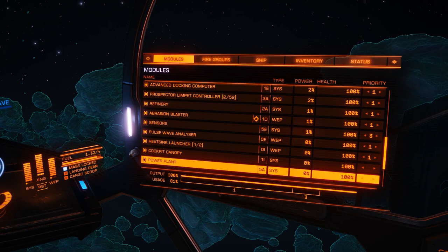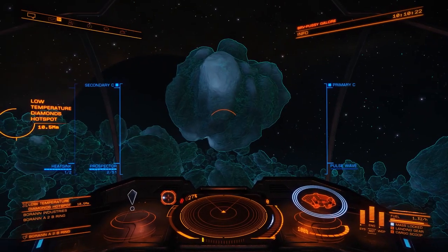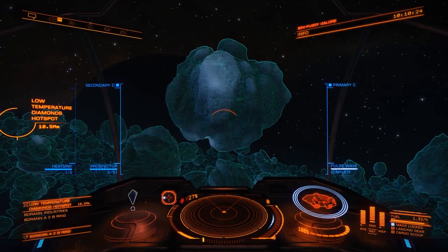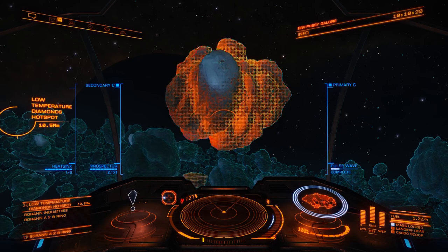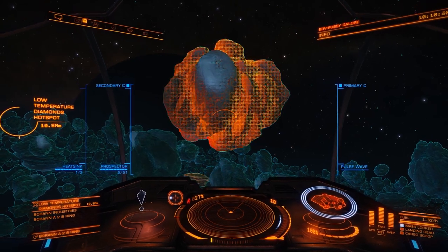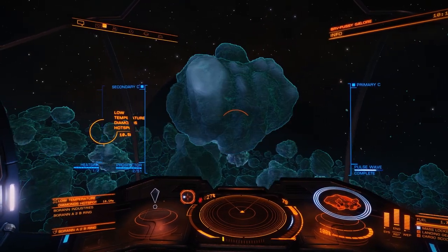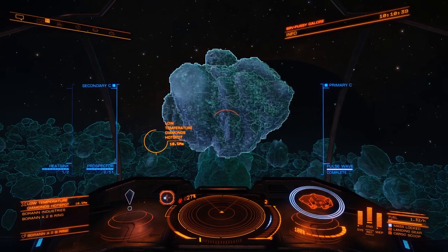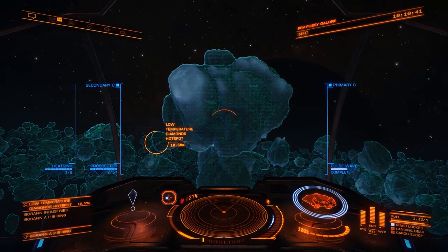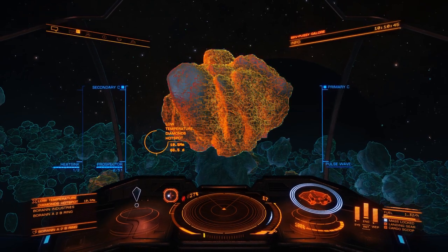Now the pulse wave analyzer is the thing that will find the rocks for you. All you do is send out a sonar and it will return nice orange things. Now the color you're actually looking for is yellow with a bit of black. You'll see that the rock in front of us has a black return after an orange return.